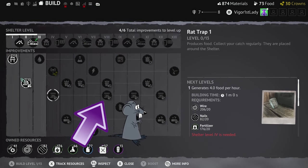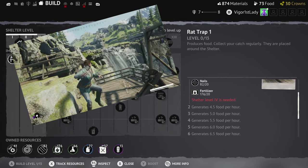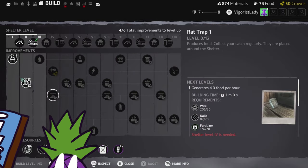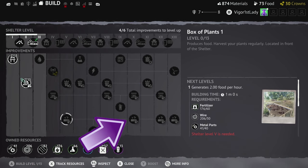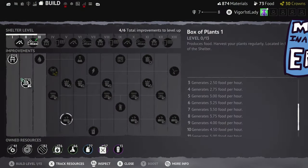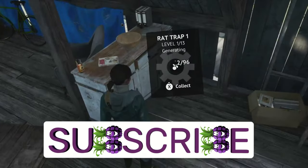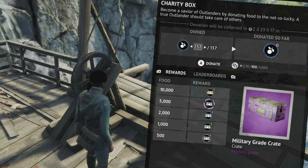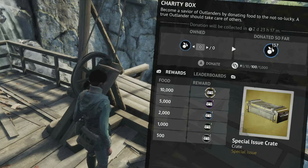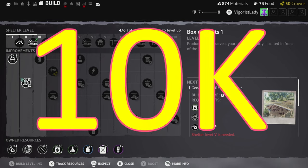The rat traps: there are four in total to upgrade and they start as a metal tin can and evolve into proper rat traps. These produce food which needs to be collected regularly. The planters: there are four planters in total which produce pumpkins and also need to be collected regularly. Both food sources get donated into the charity box which gives you weekly crates. Once your rat traps and planters reach a certain high level, they will produce enough food to give you crates every week, so you won't need to worry about collecting food from the outlands as much.